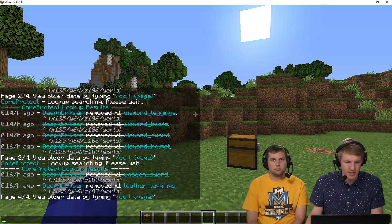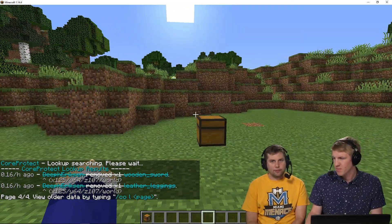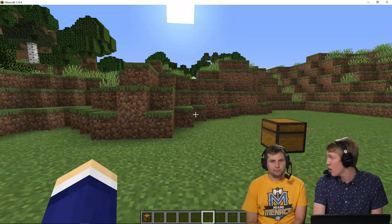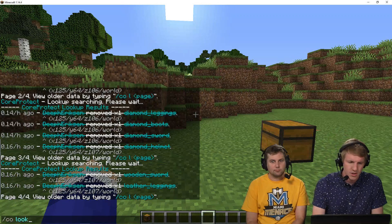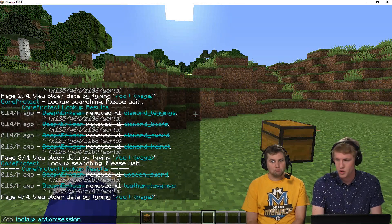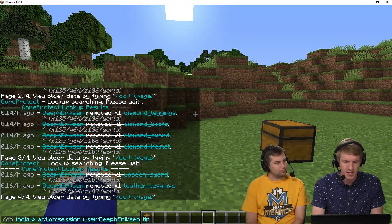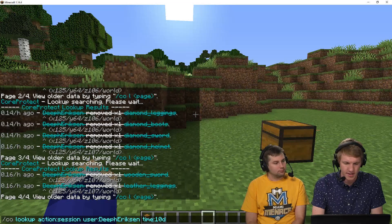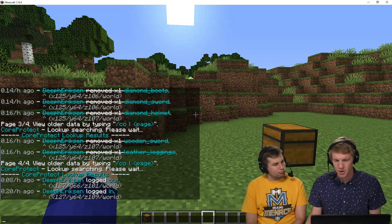So we did roll them all back, but we can see all the locations and items that he removed. I also want to know when he left. So we're gonna do CO lookup, action session — this is just when did he join and leave — user Deef Erikson, time 10 days. He logged in 0.2 hours ago and logged out 0.08 hours ago.